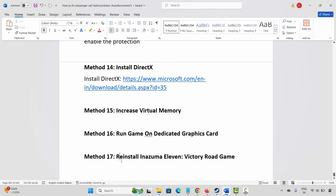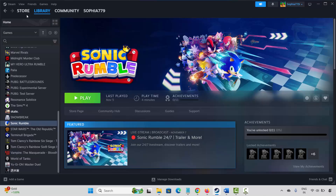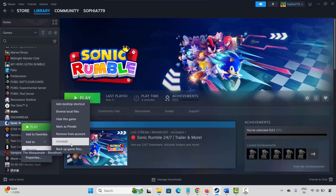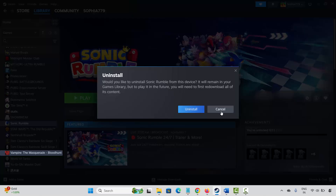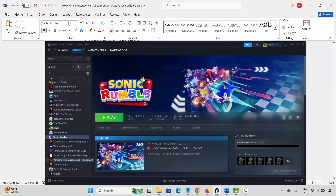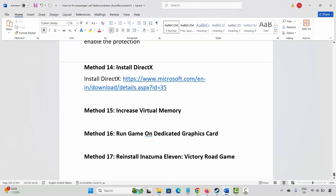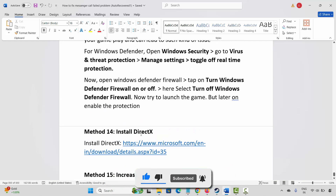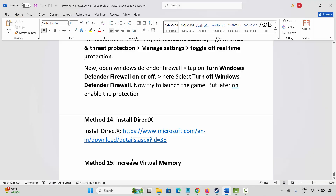If not, the final solution is to reinstall Inazuma Eleven Victory Road. Go to Steam, under the Library section, select your game, right-click on it, click on Manage, then click on Uninstall and confirm. This will completely remove the game. After that, restart your PC, relaunch Steam, and reinstall Inazuma Eleven Victory Road. Then click Play and check if it's launching.